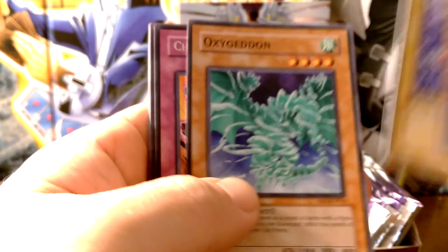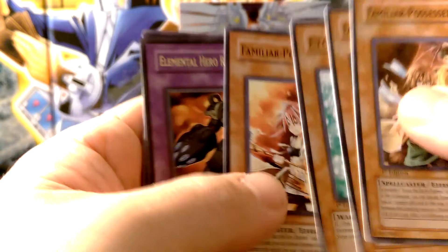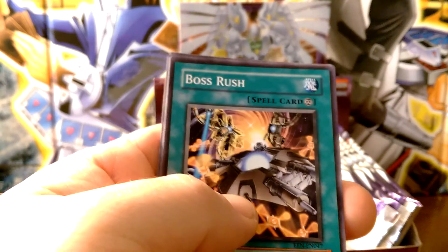It'd be cool if we got a gold, that'd be really cool. Boxy get on, Hydro get on — those are both good cards back in the day. Some of these packs are really stubborn, other packs are really easy to open. Familiar Possessed, two of them. We just got right to an ultra rare — Elemental Hero Rampart Blaster! There's our ultra.